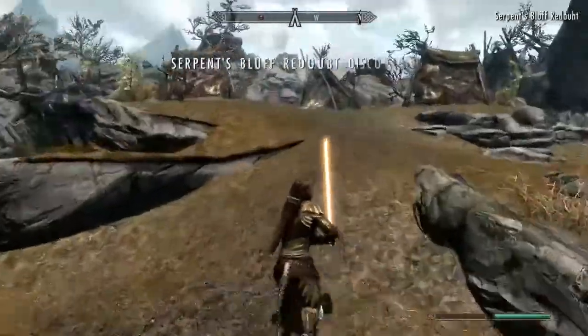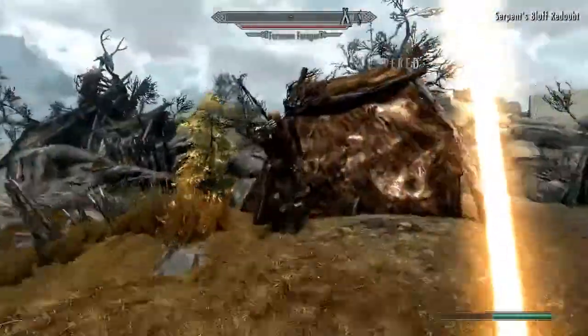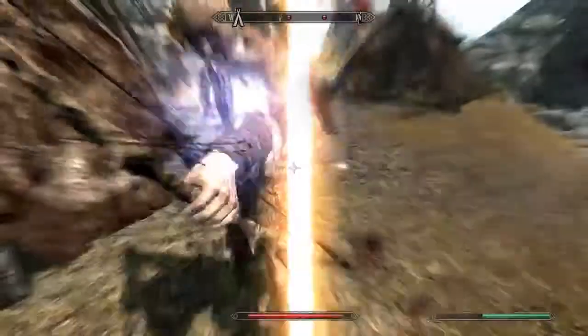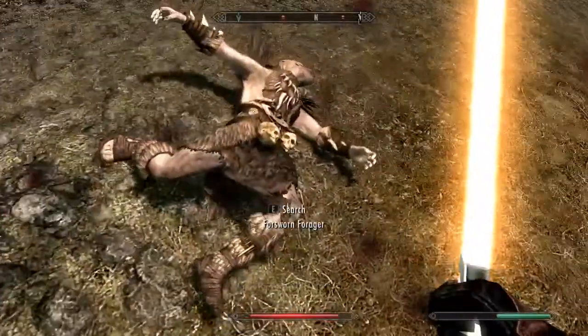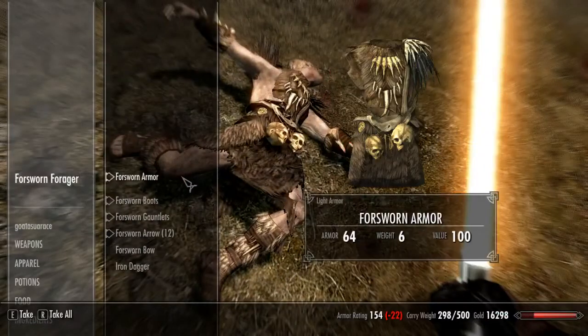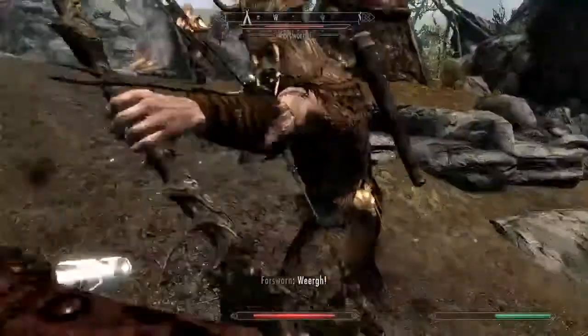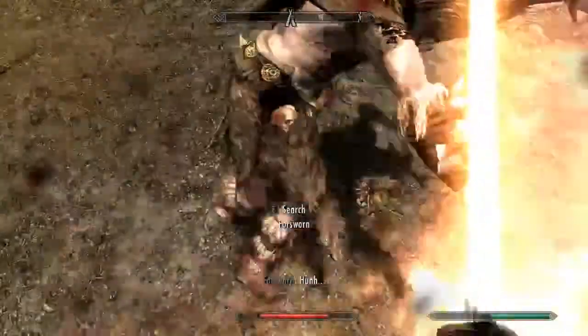Hello everyone, I'm Pacific the Casual Gamer, and welcome back to another video on Skyrim Skill Analysis. Today, we're going to be talking about conjuration, and conjuration is a very complex magic skill — probably the most complex in terms of the skills, the perks, and what you can do with them.